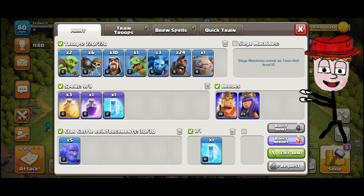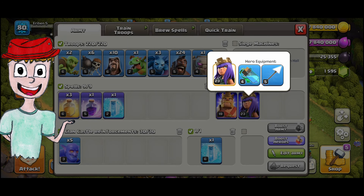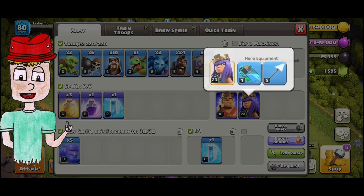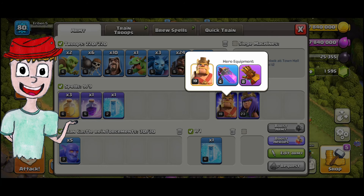Here is the army composition — you can see the 24 Hog Riders and everything. For King equipment, I would recommend the Rage Vial and the Giant Gauntlet, although if you don't have the Giant Gauntlet, I would recommend the Barbarian Puppet. Not the Earthquake Boots, since it's a hog army and the hogs just jump over the walls. For the Queen, I would recommend using the Invisibility Vial and the Giant Arrow.